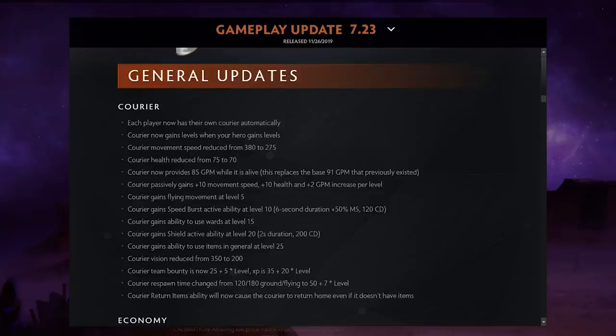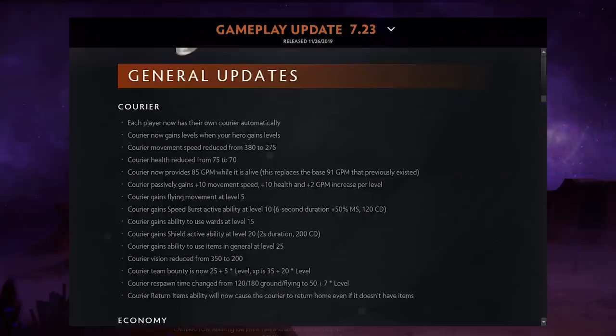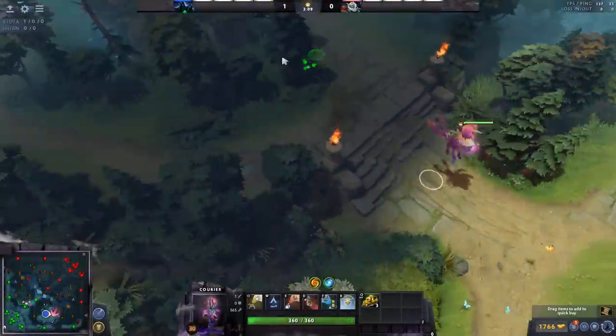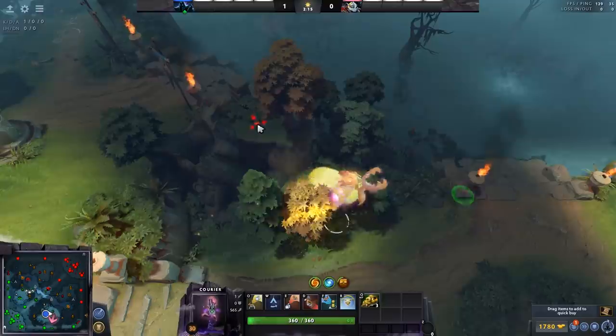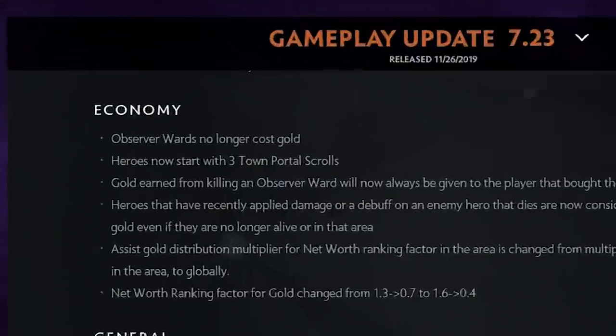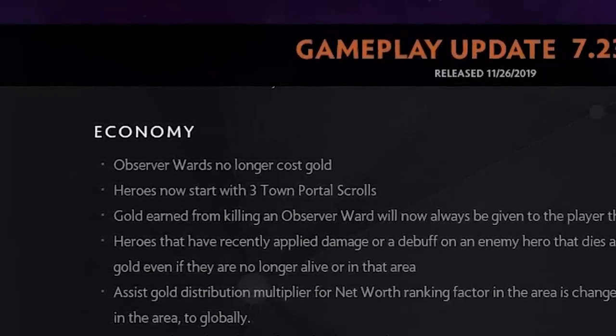First off, two new heroes: Void Spirit and Spitfire. Next up, couriers — everyone basically gets their own courier. More importantly, couriers can now use items, and at a certain level they can even ward. In terms of economy, observer wards no longer cost gold, and all heroes now start with three town portal scrolls — a big buff to supports.